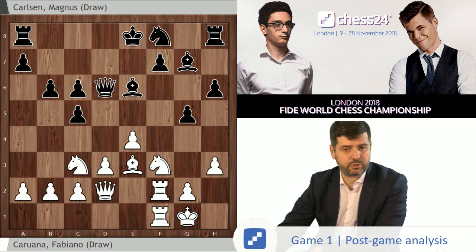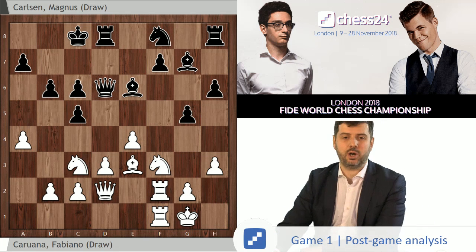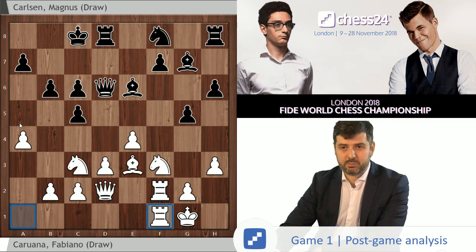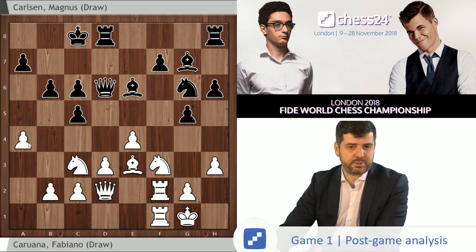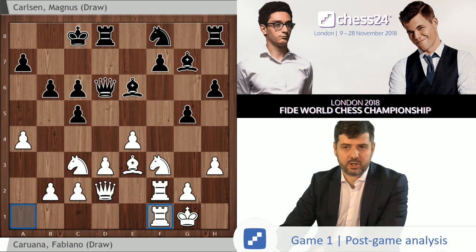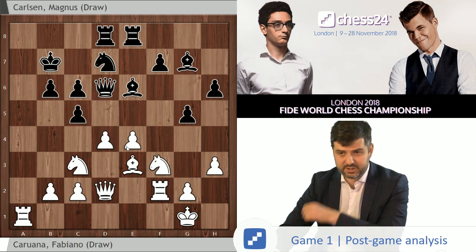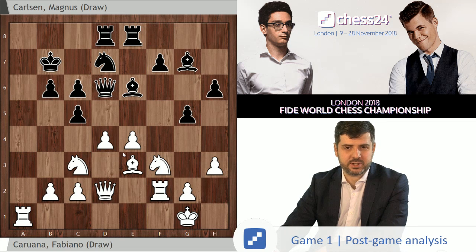He proceeded with what is the normal plan here, which is Ng4, and very soon he was faced with a position that was far from enjoyable and had to defend very accurately not to lose more or less on the spot. Instead of that, it was still time to switch to the setup: Nf3, castles, and a4. It looks a bit stupid to do this when the rook which was on a1 is now on f1. But even here it's quite playable, because after something like black pretending to completely ignore it, he's actually in quite a lot of trouble — it will be quite difficult to stop the b4 break, and the black queenside will start collapsing.